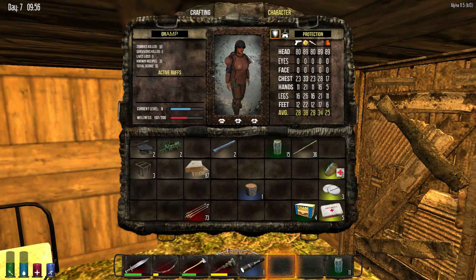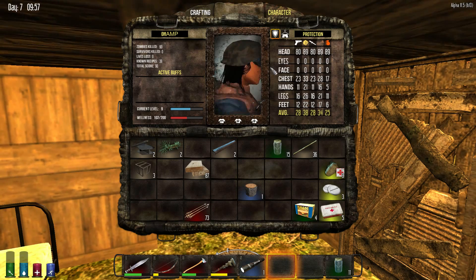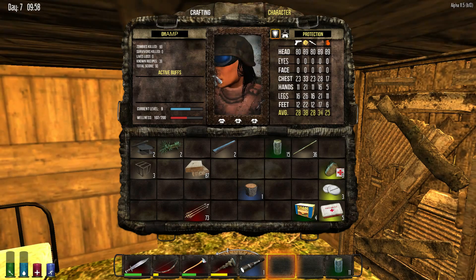We found a hat that does really good protection — as you can see my head stats are really good. It's like an army helmet, so that's awesome.